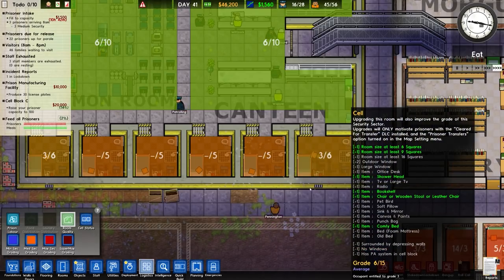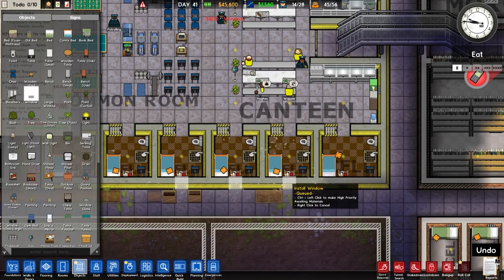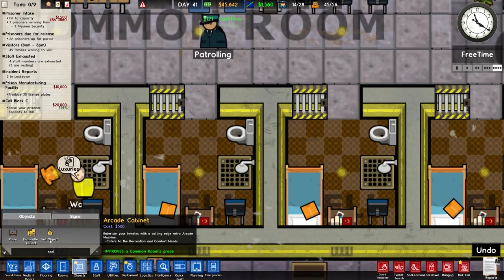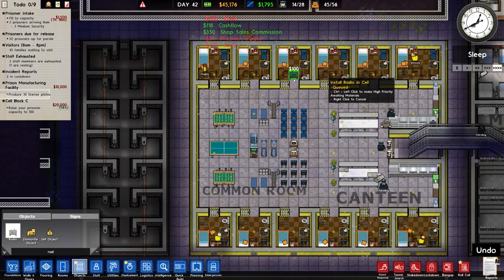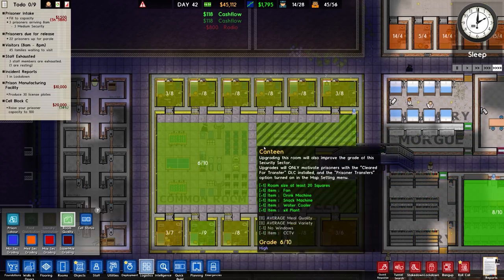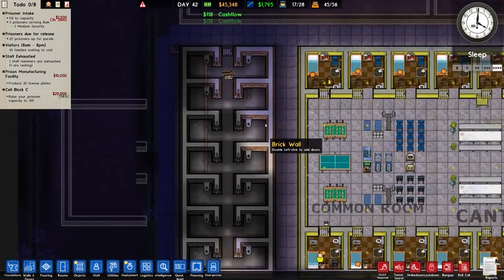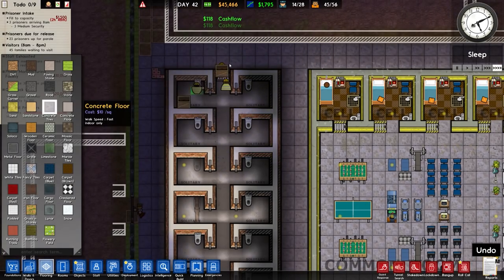Checking logistics and room quality - some rooms are low grade. The grading is slightly different because I didn't go all the way to the back. I'll put a window in. Let's also put a radio in - but we're basically running out of space in these cells so there's a maximum grade they can ever achieve based on their size. Still an average grade across the board. The solitary is getting sorted and we need to put flooring in there.